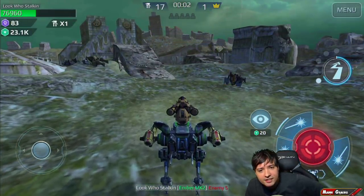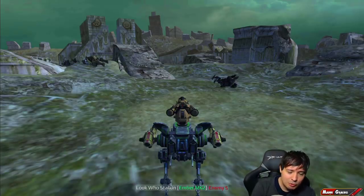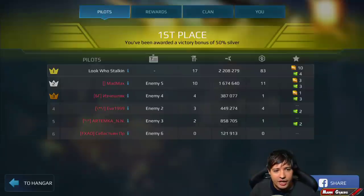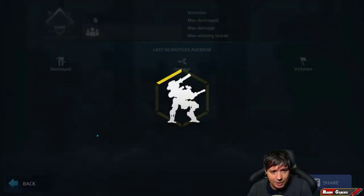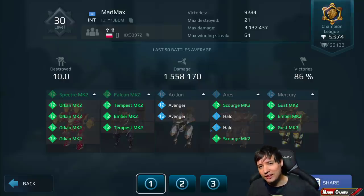Let's check out Enemy 5 — he had Last Stand on most of his robots, and most are well-leveled, maybe not fully maxed. I was only using one robot, except the misclick Mercury in the beginning. Mad Max — nice fight. Show me what you had. This one is really powerful; you got three kills very fast in a row.